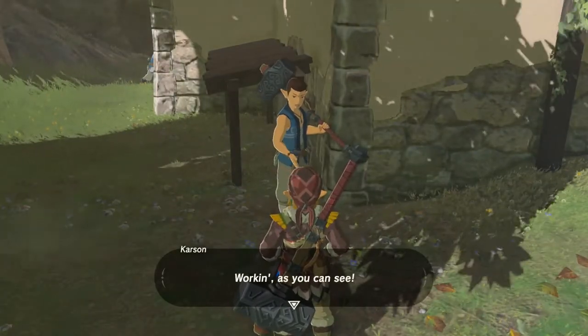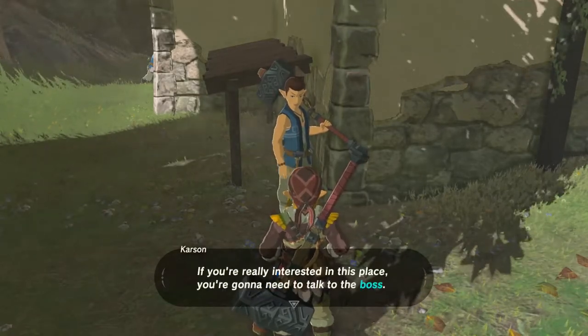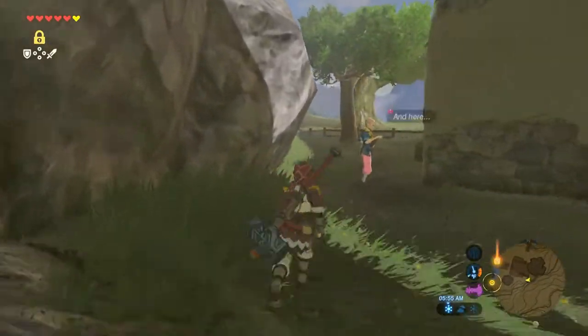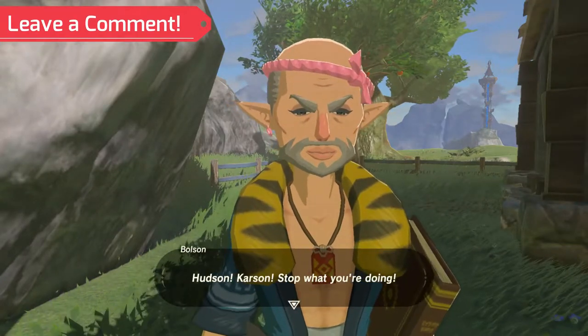So once you find the house in Hateno Village, you'll want to find a guy by the name of Bolson. He's the guy in the pink pants, and he's the boss over the two guys that are trying to knock the house down with iron sledgehammers. Leave me a comment below — what did you think when you found this dude in pink pants? Who in the world wears pink pants in Zelda?